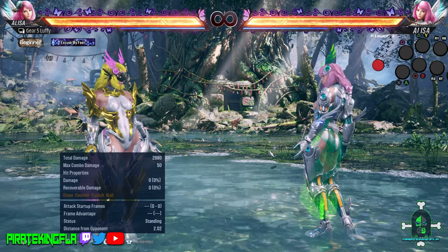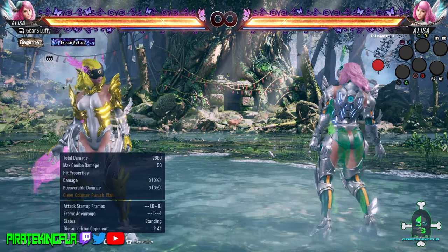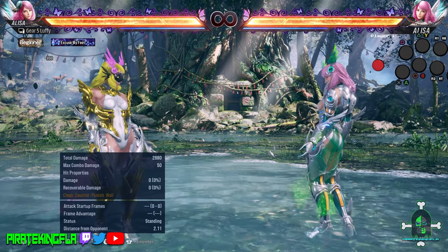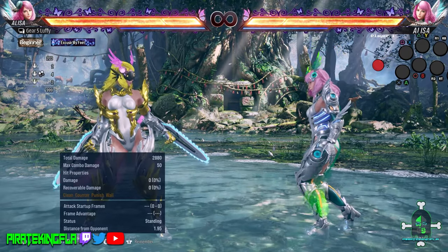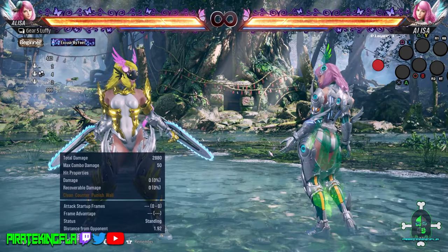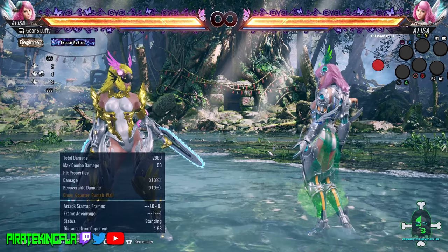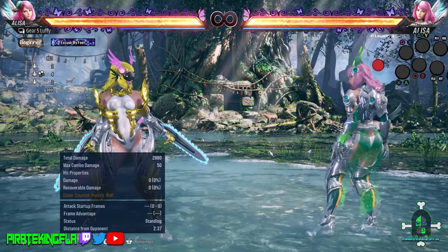Let's talk about Elisa's chainsaw stance, which is officially known as destructive stance. To enter it manually, you press down 1+2. As mentioned, there are certain moves that will put Elisa into chainsaw stance, so that's something you have to keep in mind when you learn how to play this character — figure out what moves put her into this stance and so on.